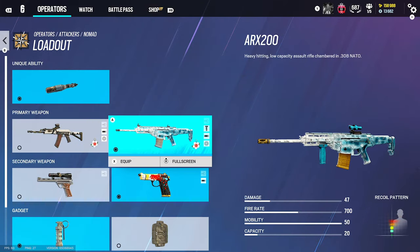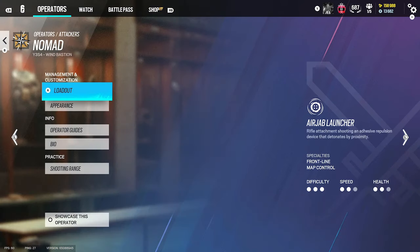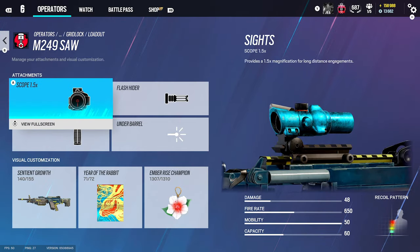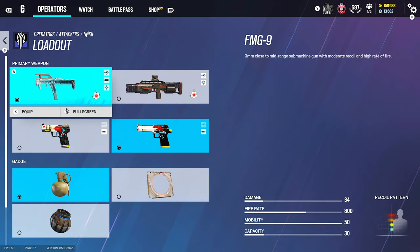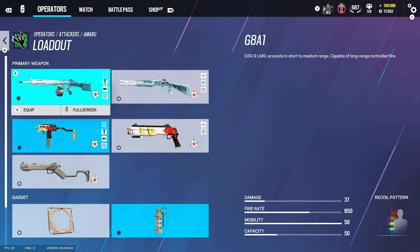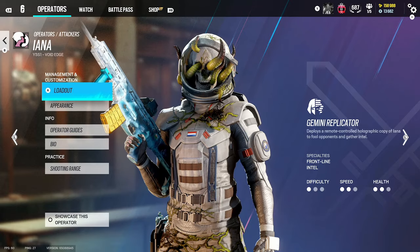For Nomad, two good guns: on the AK417 we use 1.5, flash rider, and vertical grip, and on the AK74M we use 1.5 and flash rider. For Gridlock, on the F90 we use 1.5, flash rider, and vertical grip, and on the M249, also 1.5, flash rider, and vertical grip. For Nøkk, we're going to be silenced — use 1.5, laser, and suppressor. You can also use the shotgun. For Amaru, we use 1.5, flash rider, and angled grip, since you want to play aggressive.